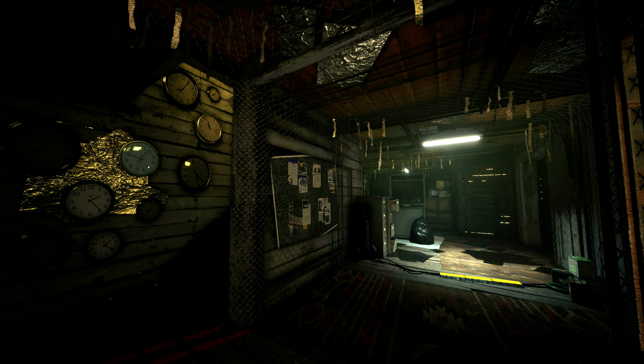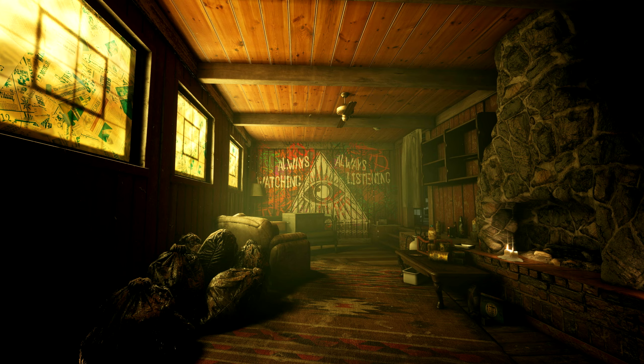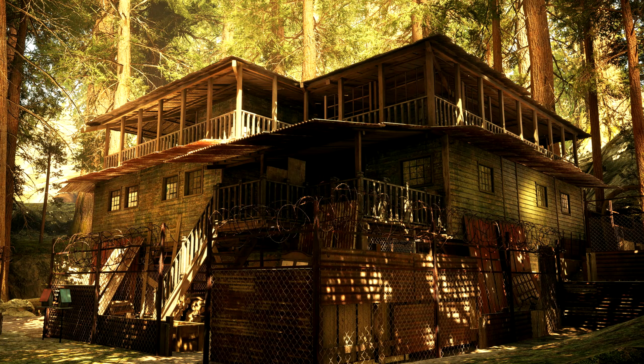They did a really good job on this map from what we can see so far. We've got exterior screenshots showing off what we're dealing with on this cabin structure. There's barbed wire wrapped around these rusted metal sheet fences, and there are a lot of hiding places that maybe snipers could hide behind.